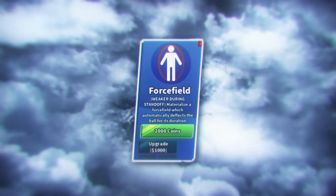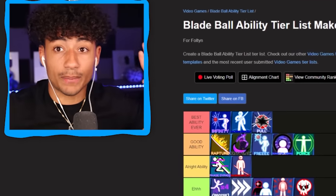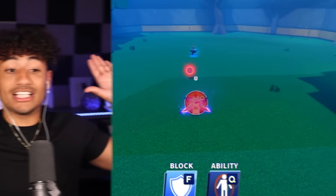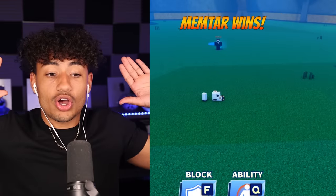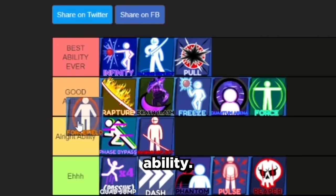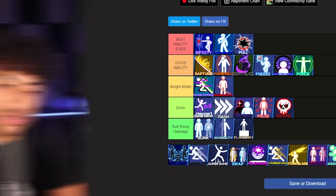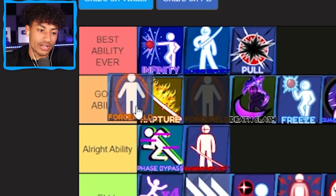Now we got the Force Field ability. This ability is actually so good — it literally hits the ball for you, you don't even have to hit the ball anymore. I'm about to turn my Force Field on, my hands are up, I am not even hitting the ball. I died, but you guys get the point. I'm definitely going to have to put this in the Good Ability category. I would have this better than Death Slash, and actually, I'd put it in front of Rapture.